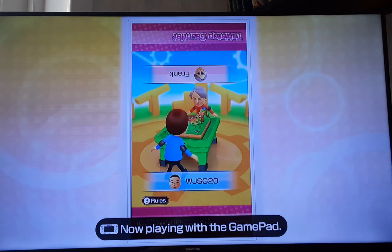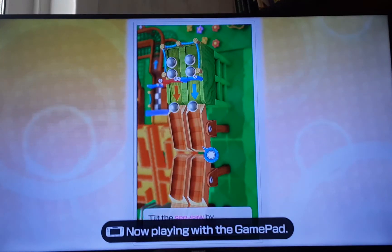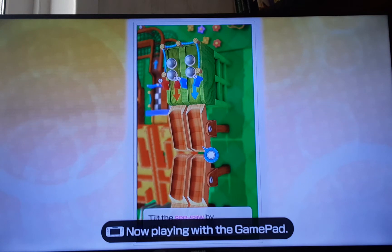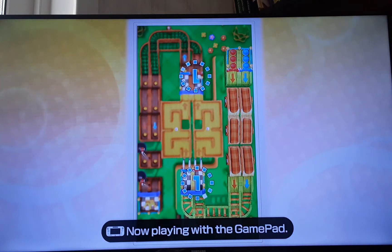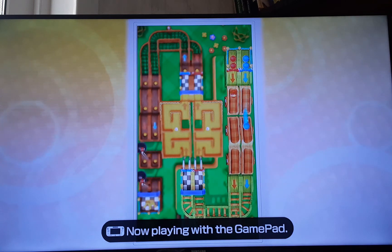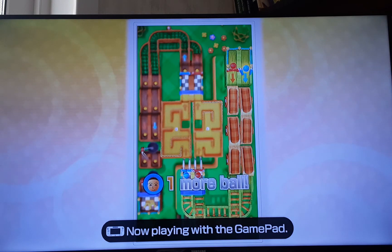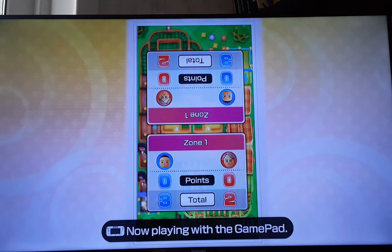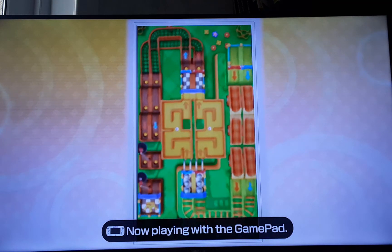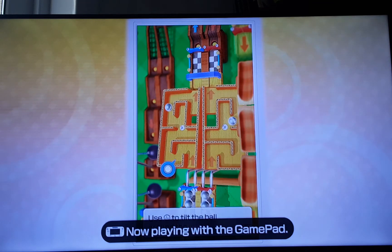Yeah, I'll just do zone battle, and we'll do the first stage. There's also the sound on this as well, which I think I might as well have on. And I won. So for this one, you just have to tilt. You have to use the L stick to tilt the maze and get the ball to the goal.